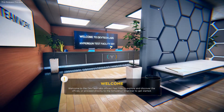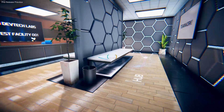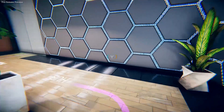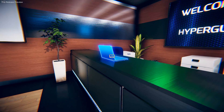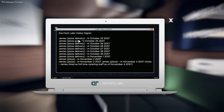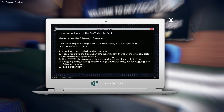That's very fast. Welcome to the DevTech lab office. Feel free to explore and discover the offices and proceed directly to the something — I didn't read it fast enough. Welcome to the DevTech Hypergun test facilities. Workday is 9 to 5, with overtime being mandatory until near-apocalyptic events. Pizza lunch is provided by the company. Please report to Simulation Chamber and follow the floor lines to complete the Hypergun program tutorial.